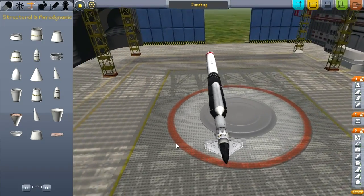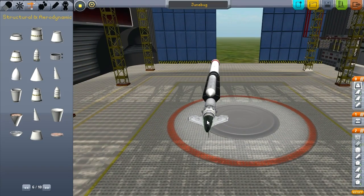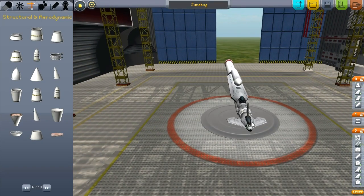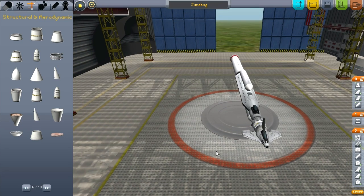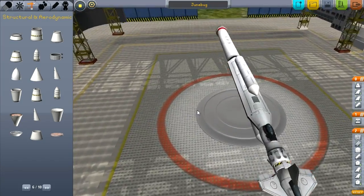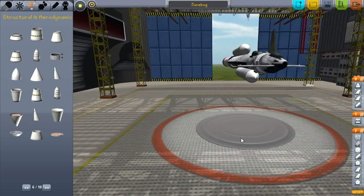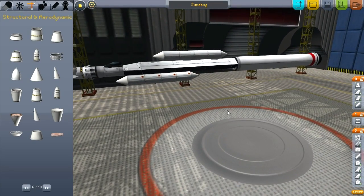I just learned — looking through the wiki — all this time whenever I wanted to move the whole vehicle, I was having to click on the cockpit. But you can click anywhere in the vehicle: just do a shift-click. Click anywhere and that'll move the whole vehicle. I should have looked that up earlier. I feel like a noob for not knowing that.